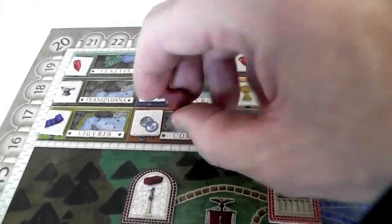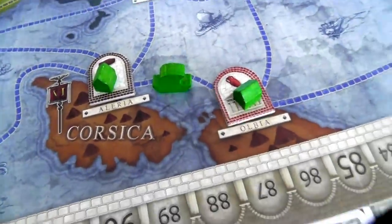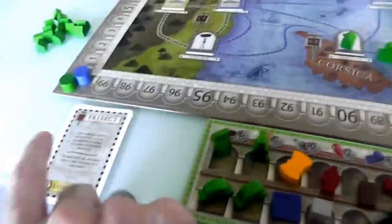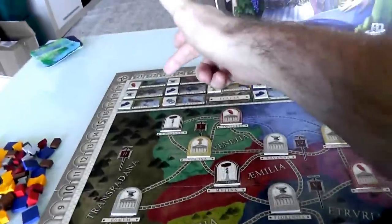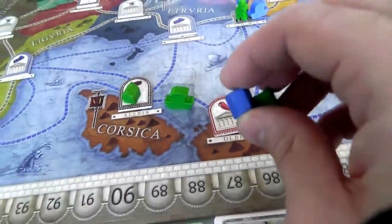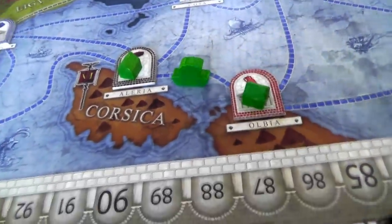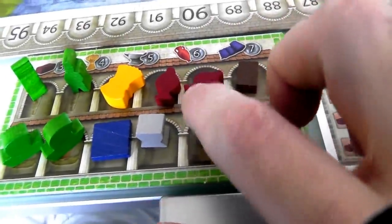I flip this to indicate that Corsica has produced. I got one wine for flipping it, and now every town in Corsica that is occupied produces: Euleria produces a brick and Olbia produces another wine. By playing the Prefect, I just got three resources. If Jen had been in here when I chose Corsica, I would get the wine, I would get a brick, and Jen would get the wine from her town. If we were both in the same town, we'd both generate a wine — that's why it's not a bad idea to get into a town somebody else has taken. But right now I monopolize Corsica, so I activated it and got myself a bunch of goods.